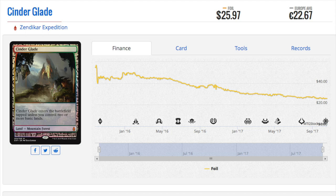Unhinged definitely did, and the foil islands are like $80 — something ridiculous. I'd much rather have a playset of these than one foil island from Unhinged, and I feel like these lands will get better in time and people will appreciate them more.